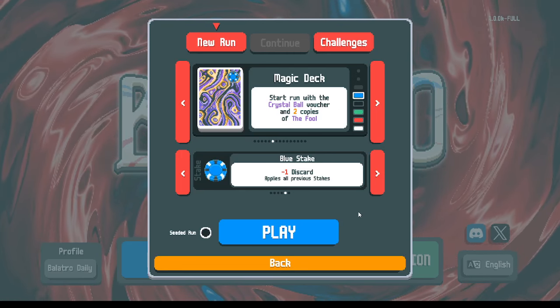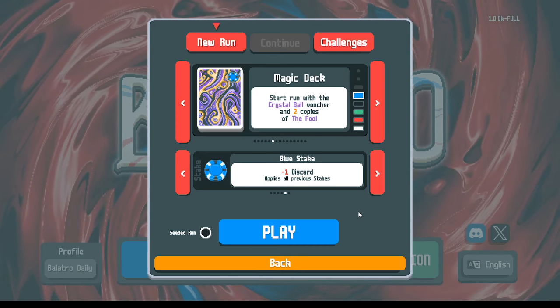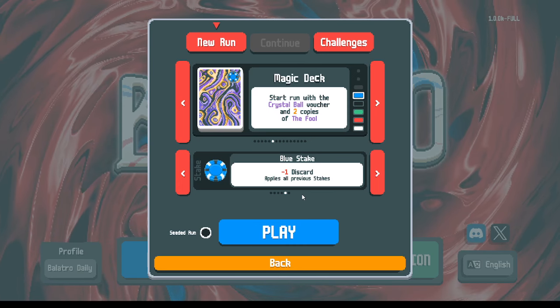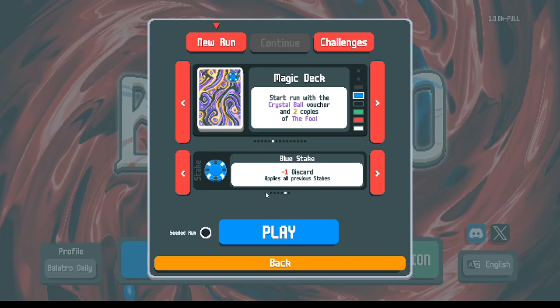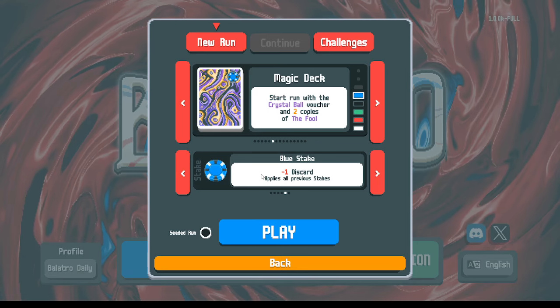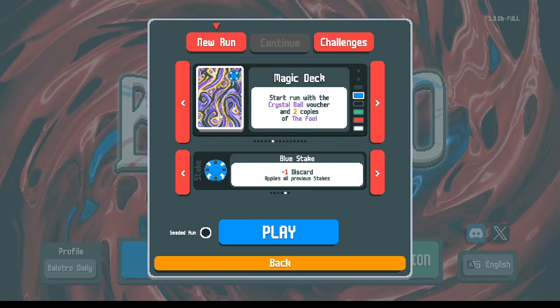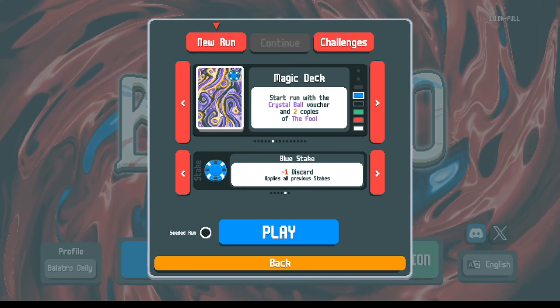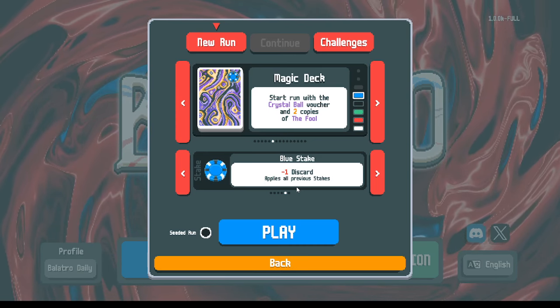Welcome back — this is Balatro every day until we beat the game. For the purposes of demonstrating the higher difficulty settings, we've got blue stake next, and for the secondary purpose of demonstrating the different decks, we've got the magic deck. We'll jump into it in a moment, but first I want to review some of the lessons leading up to now.